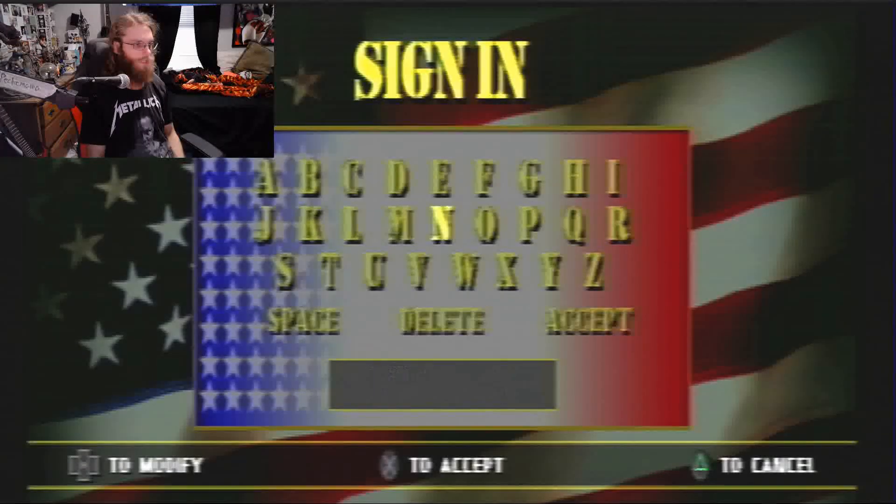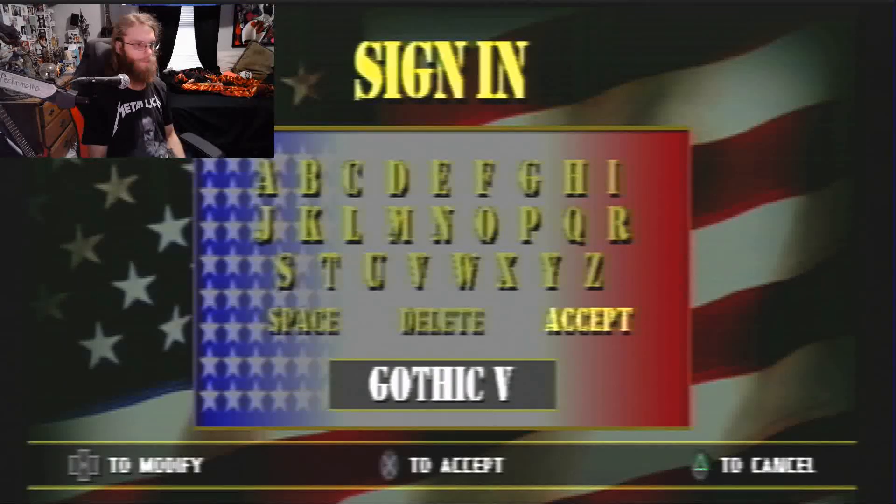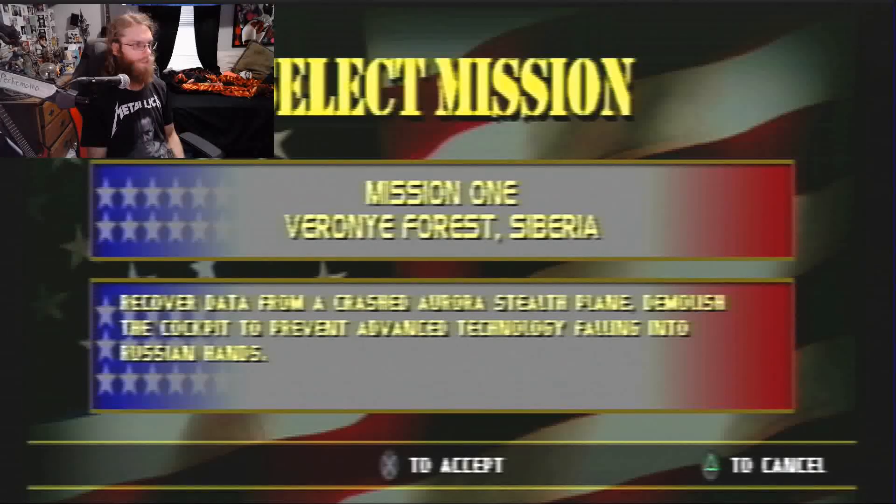Alright, Player 1 Game, let's go. I didn't know I was going to clear the whole name field. I suppose we could put 'Gothic' — though it doesn't look big enough to put 'Vampire.' Gothic V — V for Vampire. Let's go. Mission 1: Recover data from a crashed Aurora stealth plane. Demolish the cockpit to prevent advanced technology falling into Russian hands.